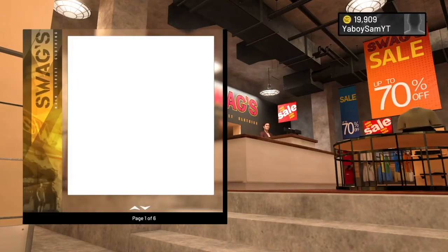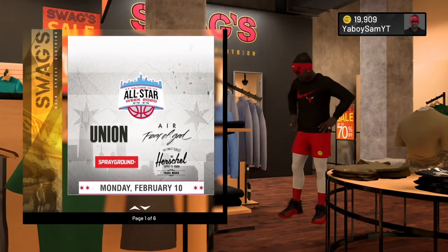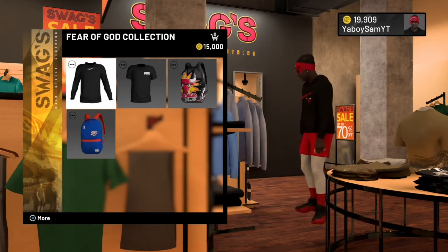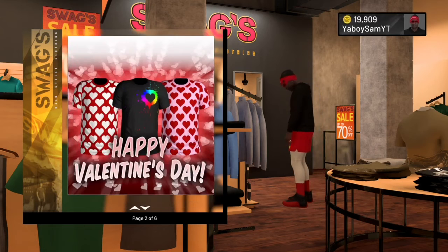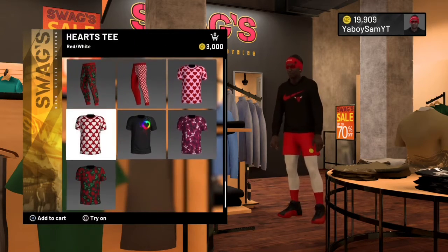When you come to Swags, the championship gear is not there today, but when it does return, all you have to do is buy the shorts, which cost 12,000 VC. Equip the shorts and your player becomes invisible for the whole game. Even if you switch to a different park, you will still be invisible.